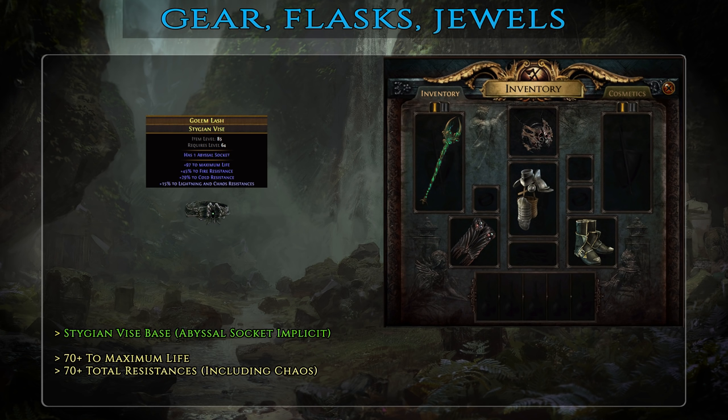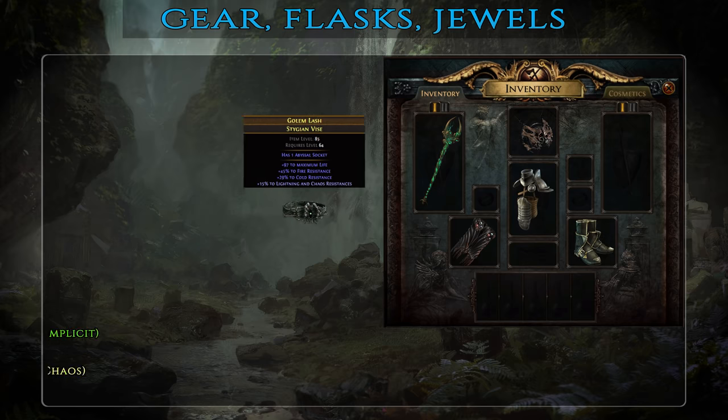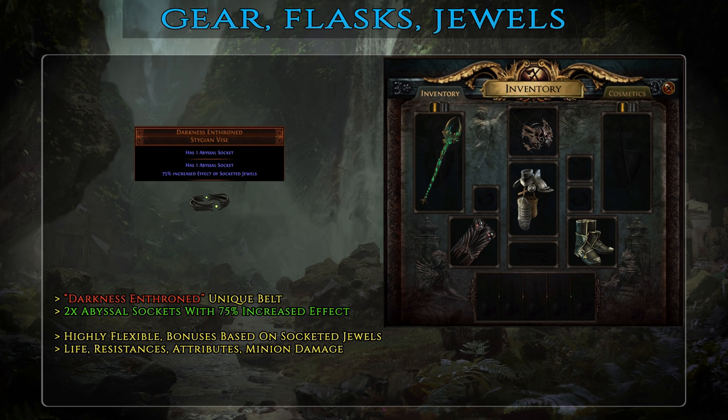At mid-tier you should try and get a Stygian Vice belt with similar affixes, but with the added bonus of an abyssal socket — even an average jewel will provide much more benefits without breaking the bank. For best-in-slot, I recommend the Darkness Enthroned Belt — this item allows you to socket two abyss jewels in it and boosts all their bonuses by 75%. An average abyss jewel will have around 30 maximum life — with two of them and the 75% bonus, that's actually 105 life, on par with a decent Stygian Vice belt and a socketed jewel. Similarly, you can easily get 70 or 80 resistance with two average abyss jewels. The key is that Ghastly Eye jewels can have up to 4 mods including minion DPS bonuses, while regular belts have zero possible affixes that increase minion DPS — so you get a lot of additional damage from a slot that normally doesn't provide any.